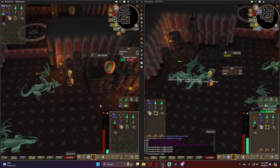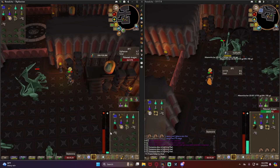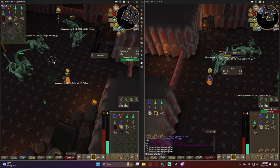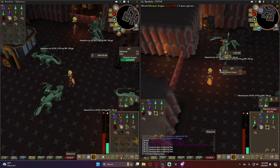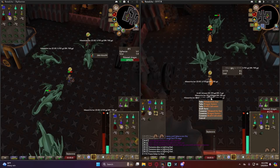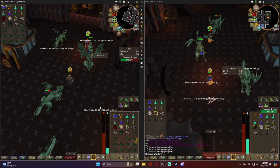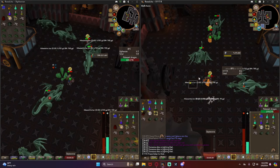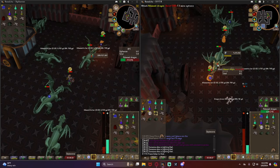Another one's almost dead — sorry for going in and out of talking, it's a bit hard to concentrate doing adamant dragons since you've got to be on your toes. It's also good to pick up the adamant plate bodies since they sell for about 10K each. We got a rath talisman — might as well pick that up for collection purposes. The alt didn't make it too well because I had prayer off for so long, so we're going to have to teleport soon.